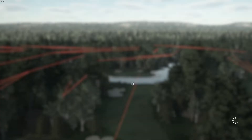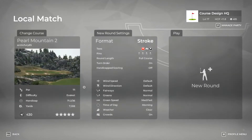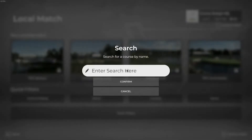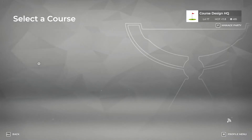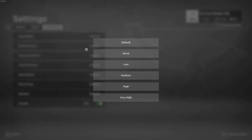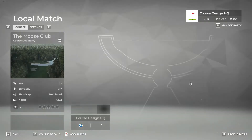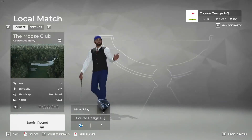There we go — publish successful, and it's gone. Okay, here we go. We're not playing that one today, we're playing this one — The Moose Club. Hey, it's this one right here, no plays, so we've got to make sure we give it its first play. We're going to put the wind speed on low because I don't want to be playing in a ton of wind. I think there's only three tees if you want to put on the tips. Okay, here we go.